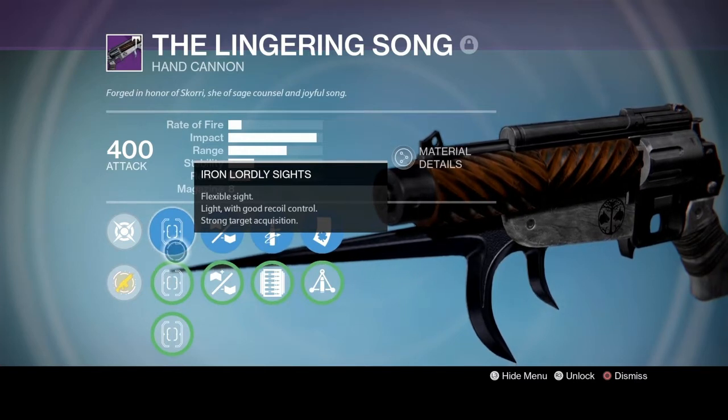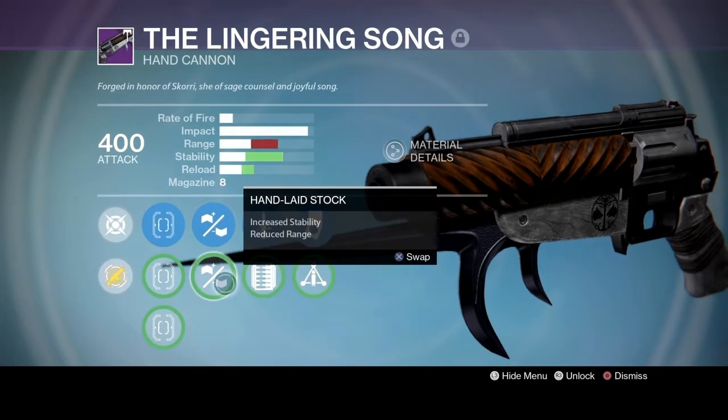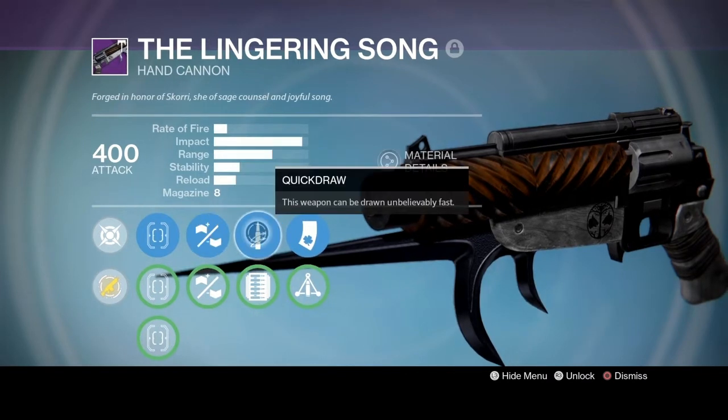This sight will bump up your aim assist just a tad. The perk we'll be using in the first column is called Rifle Barrel. The reason you want to go with this perk over, say, a hand laid stock is because hand cannons have gotten a slight nerf to their range and you want as much range as possible. Without this perk, this gun only has a 34 base range, but with Rifle Barrel you gain 24 plus range, bringing your total range to 58, which is almost maxed out.